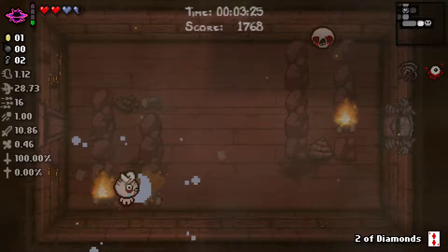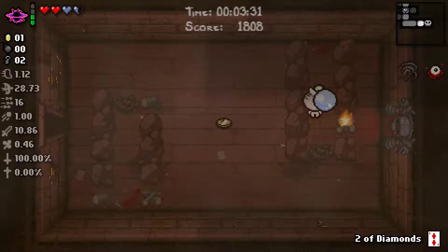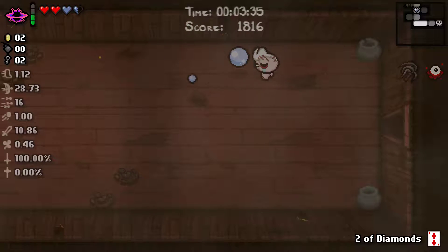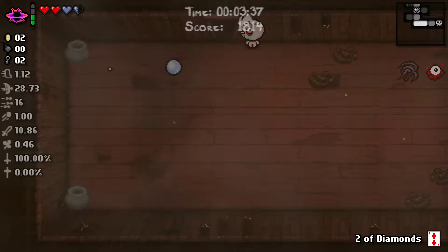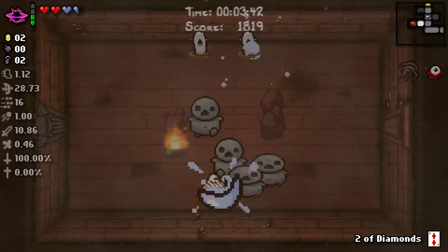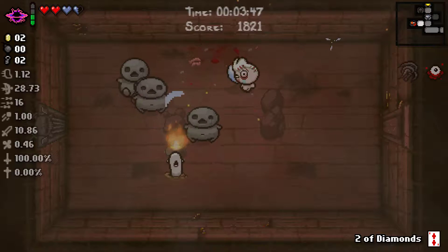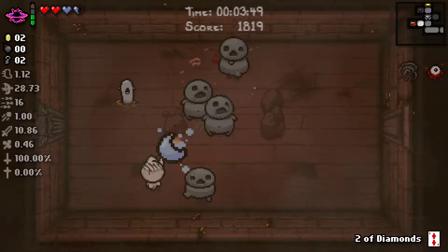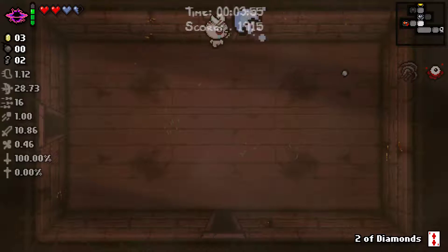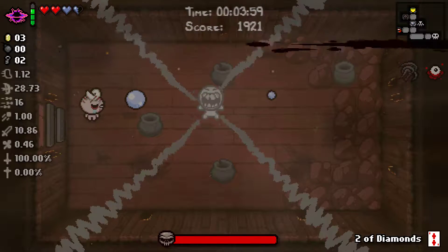I kind of just want to use it just because it's new. We'll see how it works on bosses — that's another question. Like, is it even worth it? Having a Soul Heart generator is pretty useful. I've never really used it so I kind of just want to take it, but that may not be the smart thing to do. I think it's awesome that there actually are workshop items in the real game — that's a really cool idea.